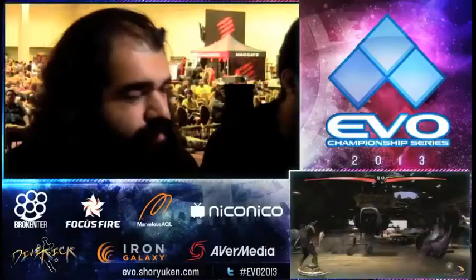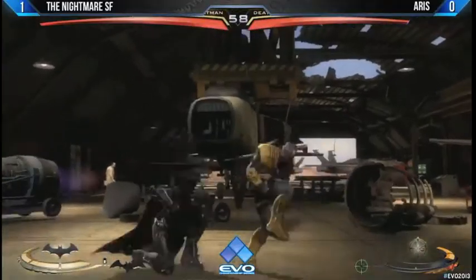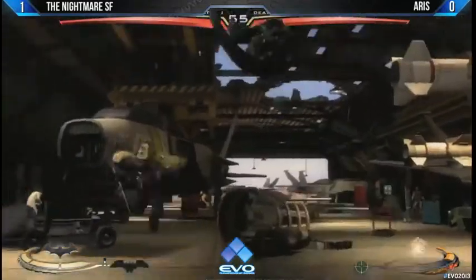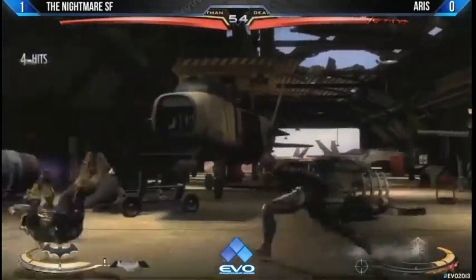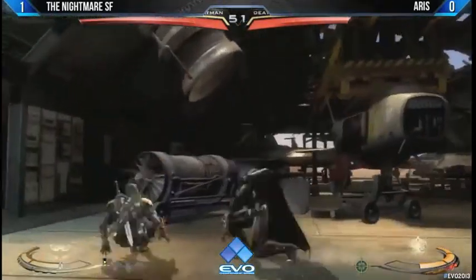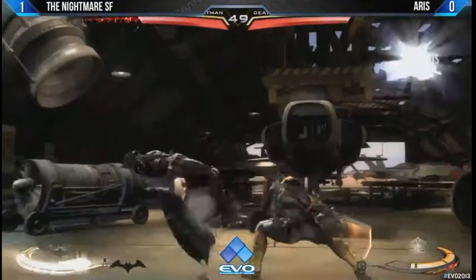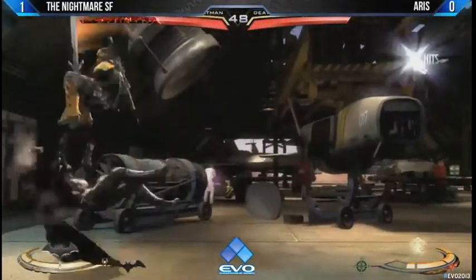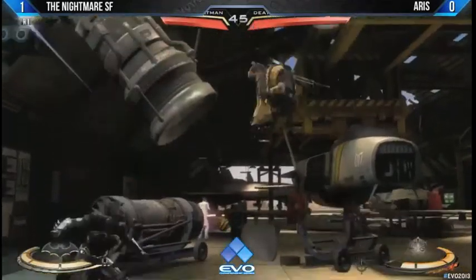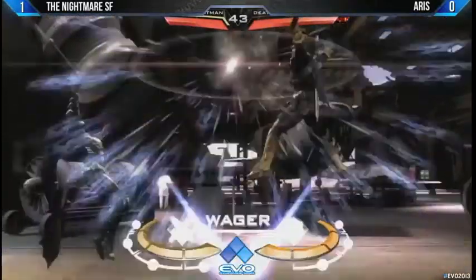There you go — gets him with the wake-up attack. That chipping stuff. Got a zoomed-in picture of Eris' face right there. Oh! He gets him with the cross-up jump 3. Batman with the jump 2. Both of these guys are just going back and forth, trading all the time. Good job by Eris — he gets him with the back 3. So good from Eris. Beautiful. 44% damage by Eris' interactable combo. Nice tech throw right there. Batman with the jump 2.